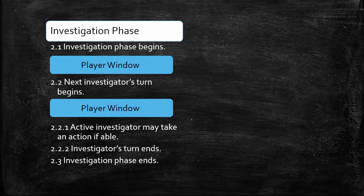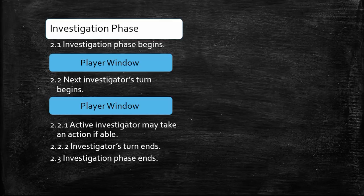The Investigation phase also has at least two player windows. The first opens immediately after step 2.1, which is the beginning of the Investigation phase, while the second one opens immediately after step 2.2, the beginning of an Investigator's turn. If you don't want to use any free-triggered abilities at this time, you simply skip these player windows. Remember that player windows are completely optional.